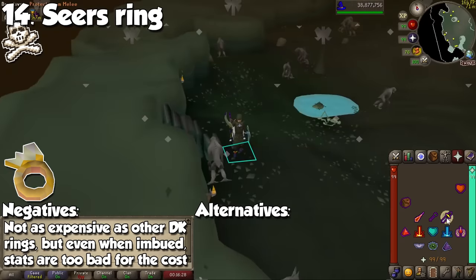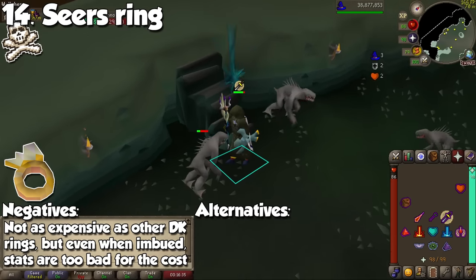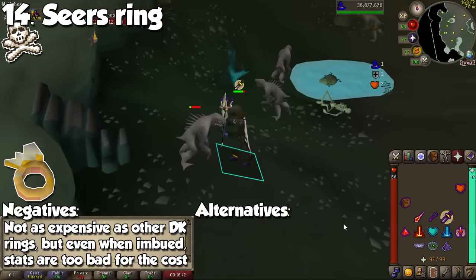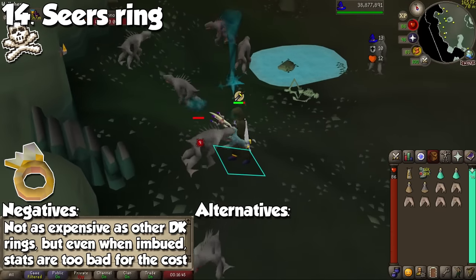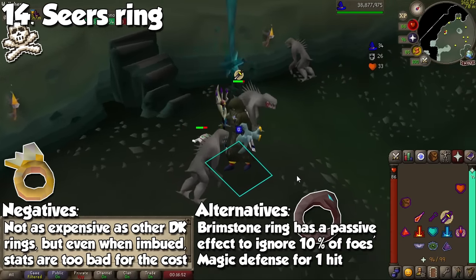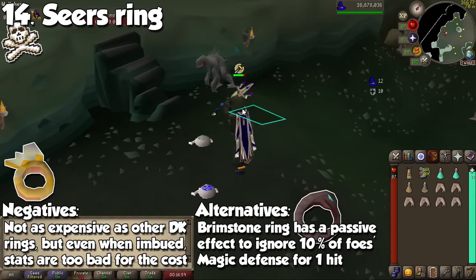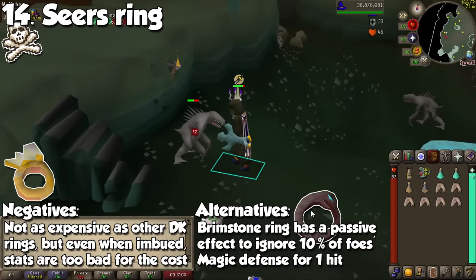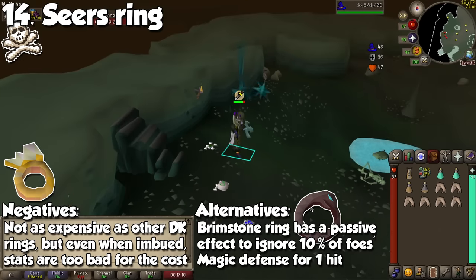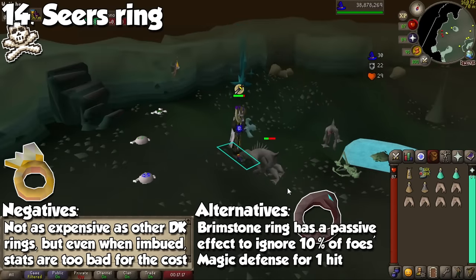The last item in the magic category is the Seer's Ring. Just like the Archer's Ring, even when imbued, it doesn't justify the price point despite being cheaper compared to other Dagannoth Kings uniques. The item has seen an increase in popularity because it's needed to make the Magus Ring, which is a new best-in-slot magic ring thanks to Desert Treasure 2. On its own, though, it's going to be a pretty useless purchase. The Seer's Ring provides a plus 6 magic accuracy, whereas a Ring of Shadows provides plus 5, and a Beacon Ring and Lunar Ring provide plus 2 each. Magic is already pretty busted, so these numbers mean quite literally nothing. I would rock either a Brimstone Ring, which is useful for all three combat styles, or even an Explorer's Ring if you don't have a ton of cash.